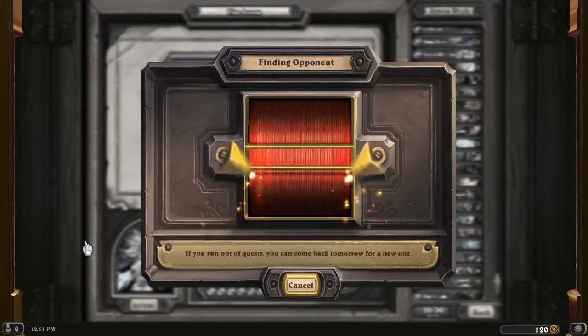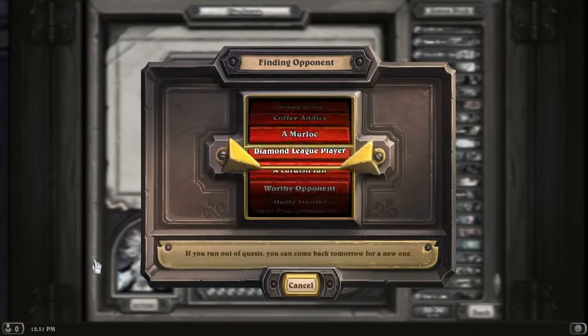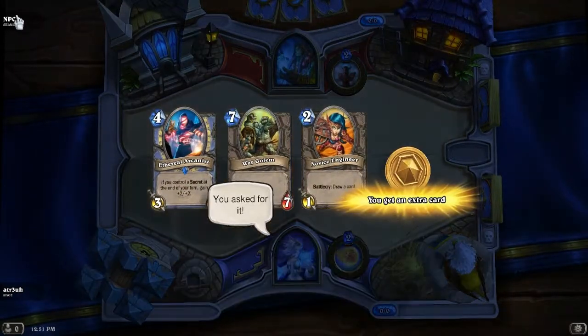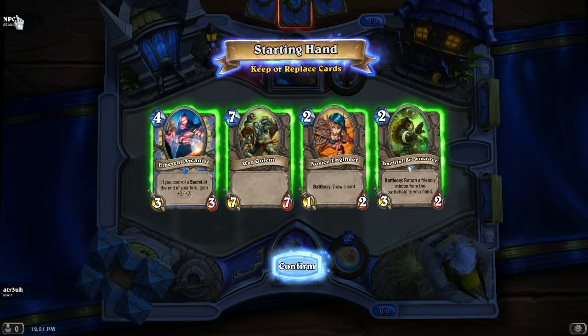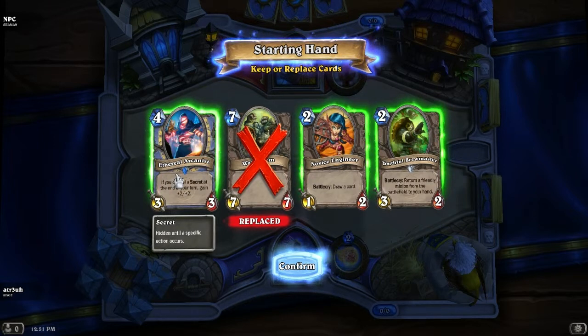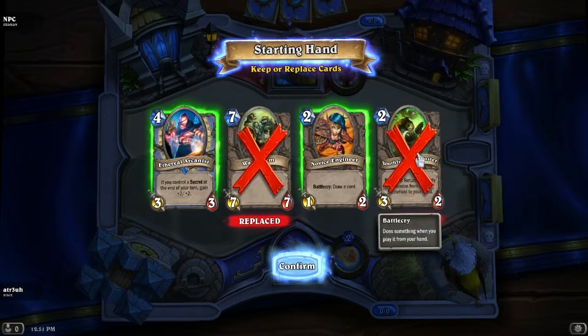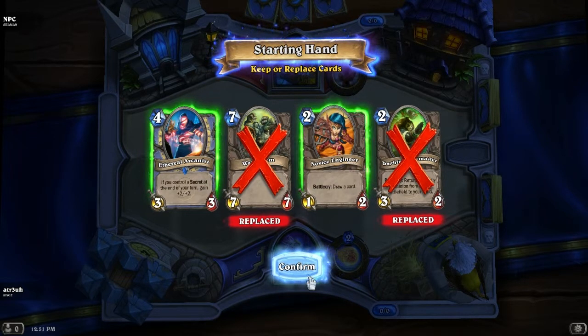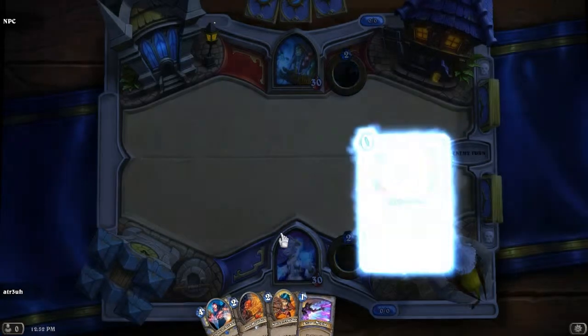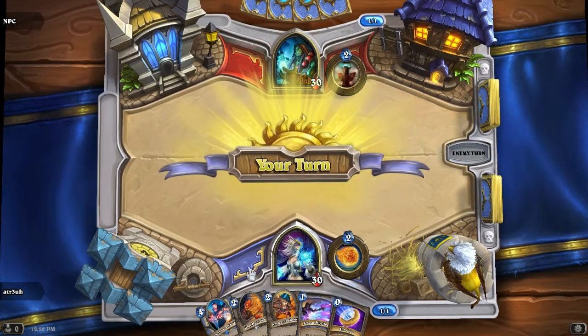I think I'm gonna keep it at the 30-minute range - it took about 13 minutes to set up the draft, so we should be able to get one or two games in. I'm sorry if I sound a little bit congested - I am. We're going up against an NPC. We're gonna toss back that War Golem. I'm gonna keep the Ethereal Arcanist so I can pop it out whenever I get a secret, because I only have one of these. Toss back the Youthful Brewmaster - I only wanted to use it with my silence. We keep the card draw. We get a Loot Hoarder and Arcane Missiles - that's a decent hand.